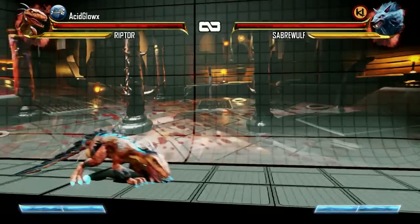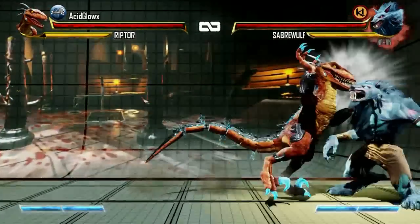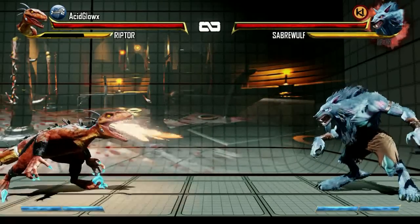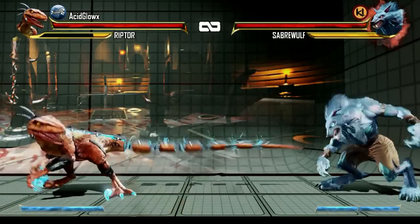Now let's look at Riptor's instinct mode. When you activate instinct mode, you will gain increased running speed and your fire breath and tail attacks will have increased range.